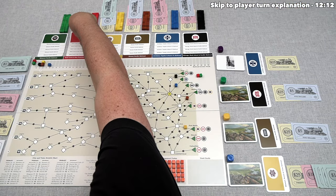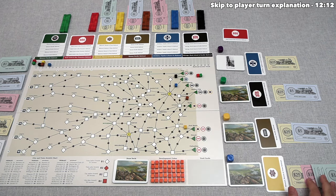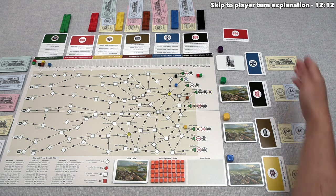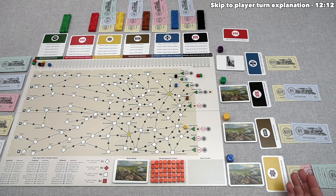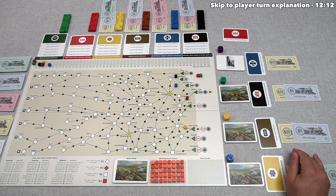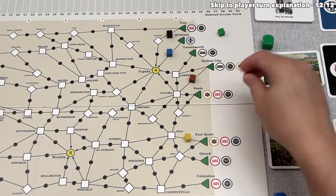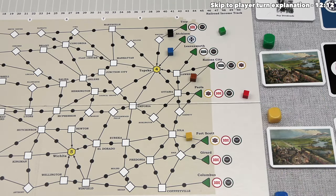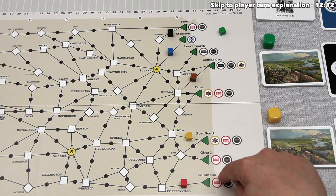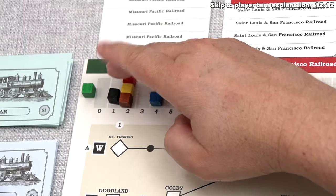The red railroad auction begins with blue, who has the most money at $39. They bid $31 to win it outright. After paying into the treasury, they construct the first red railroad track out of Columbus, connecting Columbus to Coffeyville — that's 0 plus 2 income, so the red railroad begins with an income of 2.